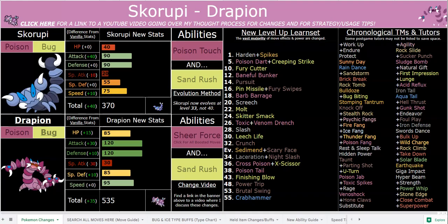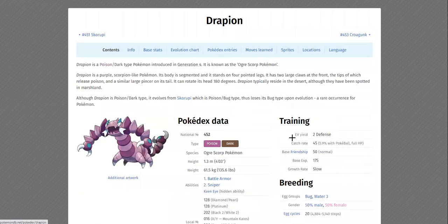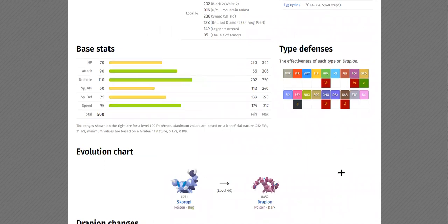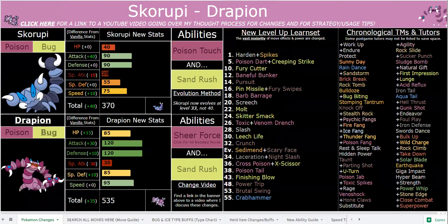The Poison and Bug typing is actually not bad at all defensively. Yeah, you have a couple of common weaknesses. Keep in mind, Stealth Rocks are not a factor in game — the AI does not know how to abuse Stealth Rock properly. So Poison Bug actually has two four-times resists and five total resists, while Poison Dark actually only has four resistances and none of those are four-times. While of course you do have only one weakness as opposed to four, and you have a whole immunity with Poison Dark, Poison Bug does have a lot of pros over Poison Dark. Those resistances are pretty huge.